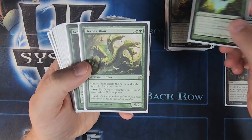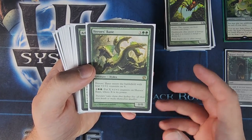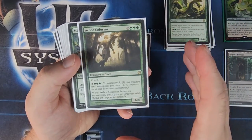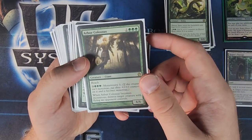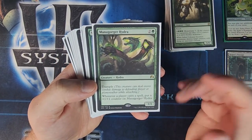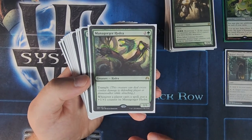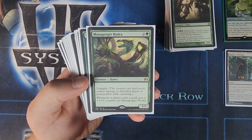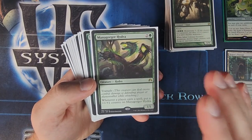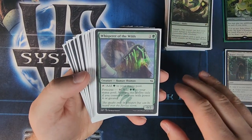We got Deadly Recluse — Reach and Death Touch. Hero's Bane: if you need to get rid of excess mana, because you can produce a lot in this deck, this is a great way to do it. Or any of the creatures with Monstrous, like Arbor Colossus here. We've got Mana Gorger Hydra — we always used to play that too. I had a standard deck with four of these in mono green: Mana Gorger Hydra, Hardened Scales, collected company — it was a fun deck. I need to build that again.